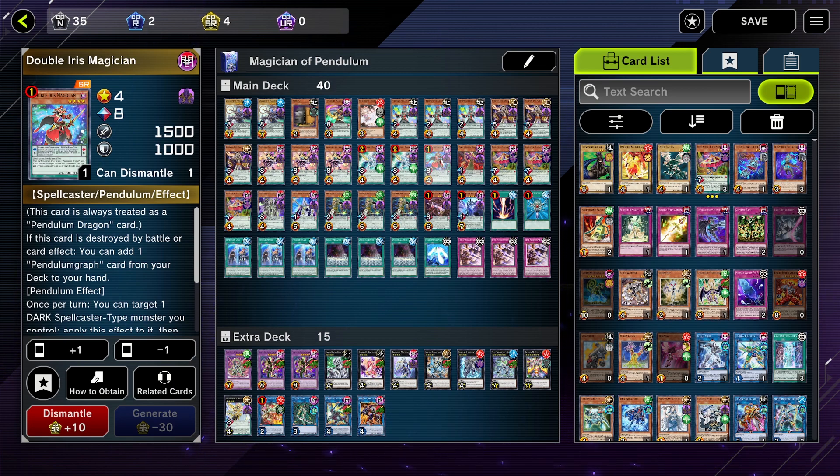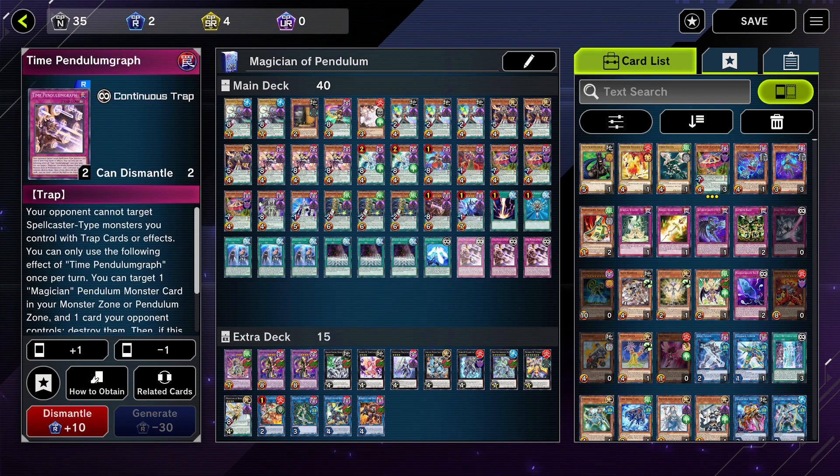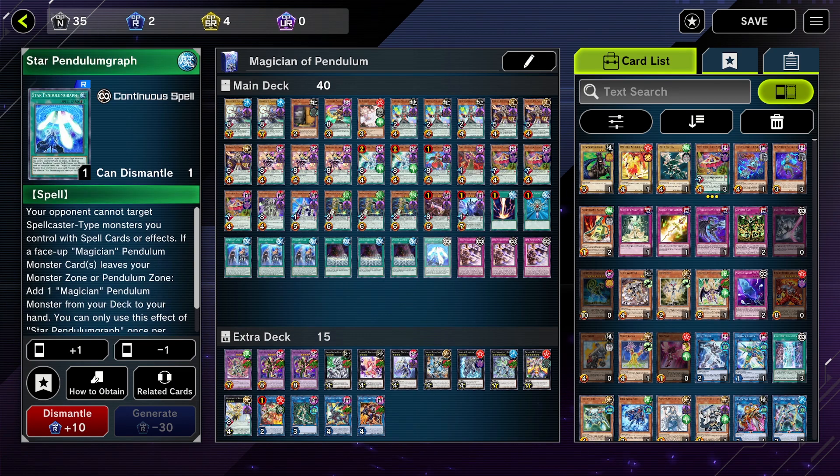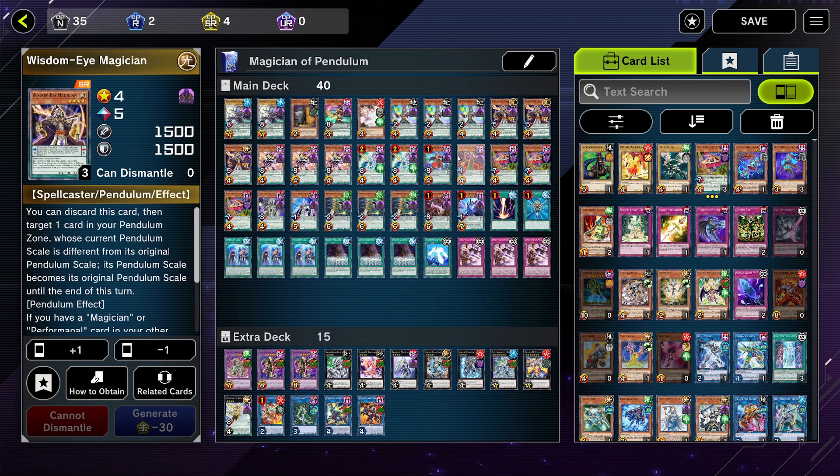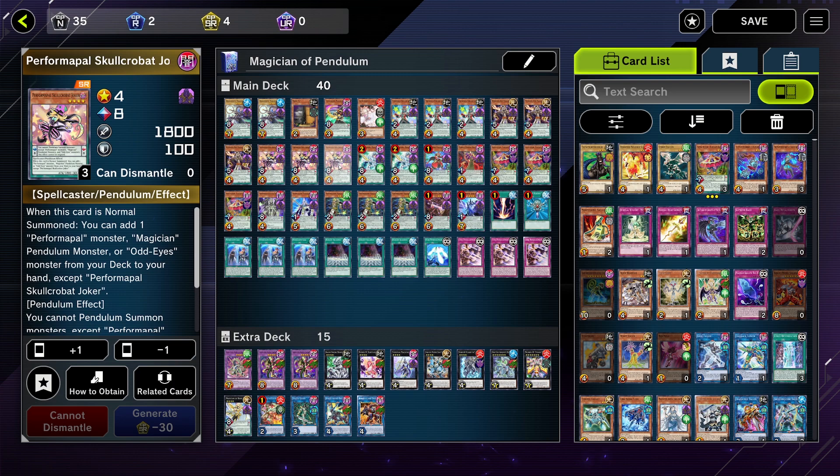Double Iris is a new card I added — when it gets destroyed on the pendulum scale or on the field, you add one Pendulum Graph card from your deck to your hand. It's a really powerful trap and adds magician cards from your deck, keeping the deck consistent. Even though you only run one copy, you can search it with Wisdom Eye, Skull Bat Joker, and many other ways.